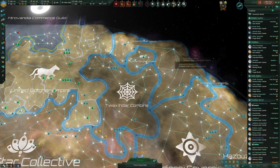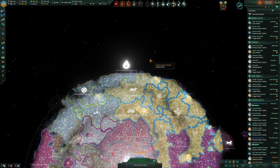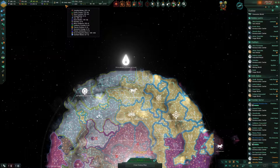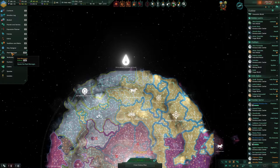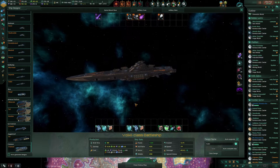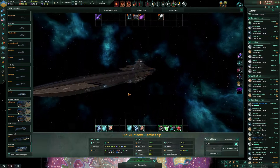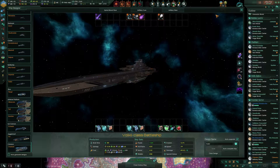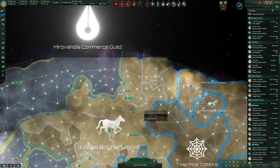Another major thing that we need to start considering is our Sentient Metal. I wondered in the last episode why our total income of Sentient Metal was dropping. I was reminded that the new Sentient Metal armor not only makes the ships cost Sentient Metal to build and upgrade, it also costs Sentient Metal to maintain. So we are going to need to start expanding that resource rather significantly.